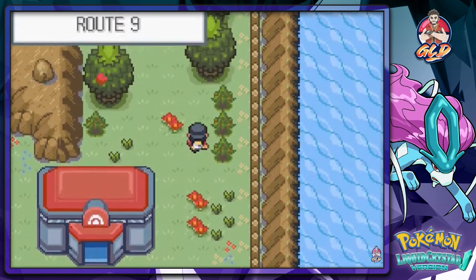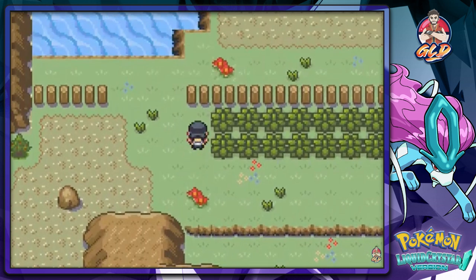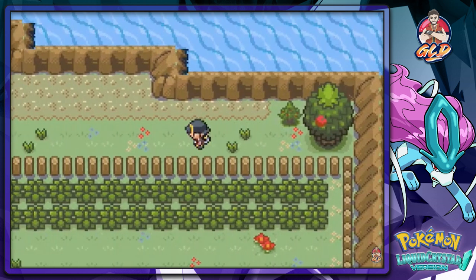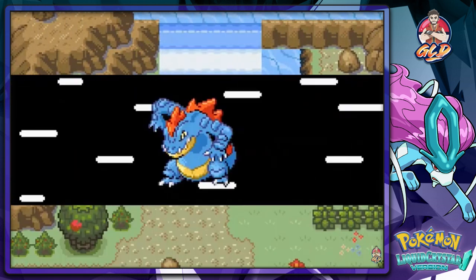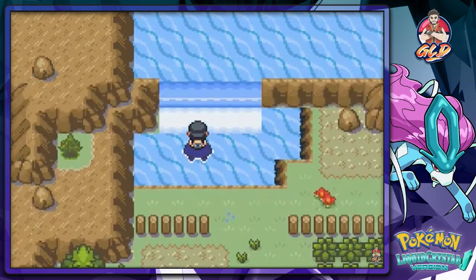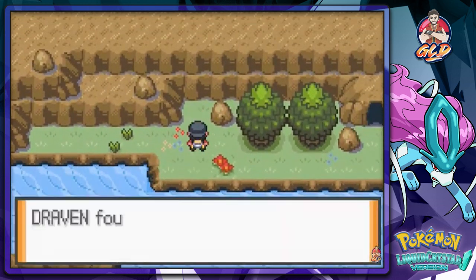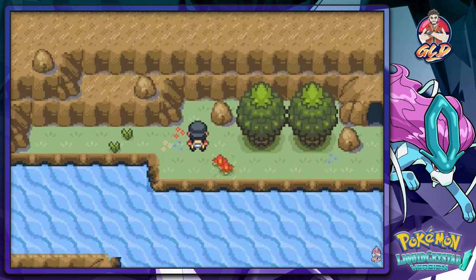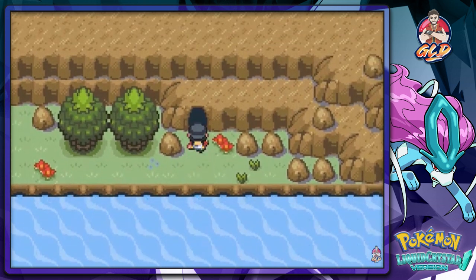Here we are near the entryway of Rock Tunnel. We're going up to Route 9 and straight to the Power Plant because apparently something is going on there. We needed a Pokemon that knows Waterfall — thankfully I have Jelly Belly, my Tentacool. And look at that, there's a TM40 Defense Curl. This game keeps on surprising me.